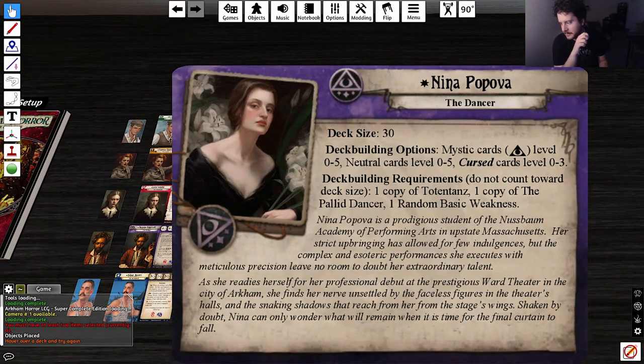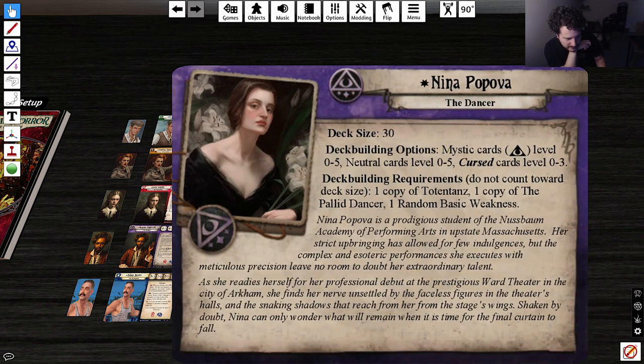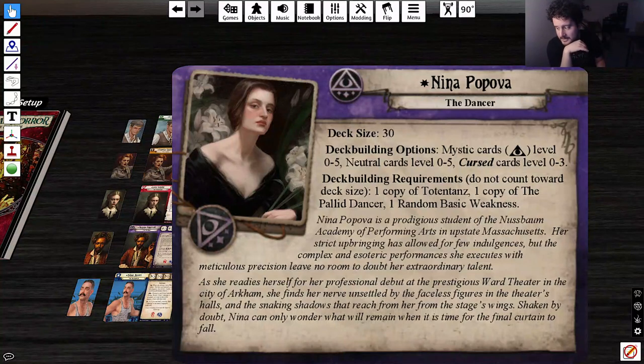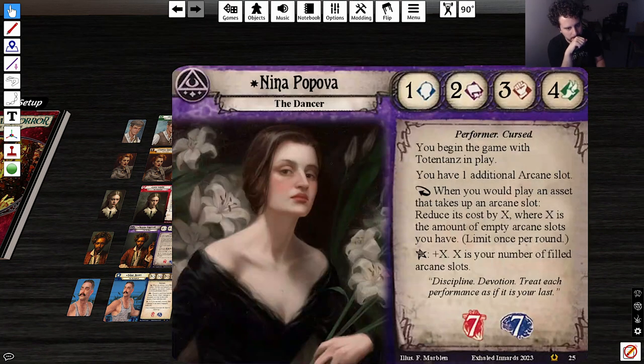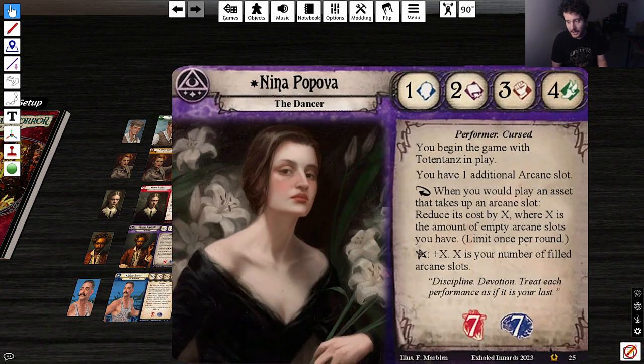I do wish that 'you begin the game with Totentons in play' was part of the setup on the back of the card, like how Lola's stuff was moved to the back. I think it'd just be cleaner for the game. If I was making a custom investigator, I would just put it on the back under Additional Setup — and if someone doesn't read it, you're like, go read the back of the card. Or put it on the front: hey, go remember to resolve the initial setup.